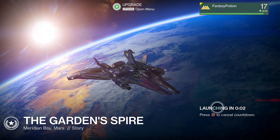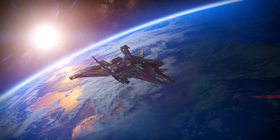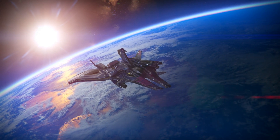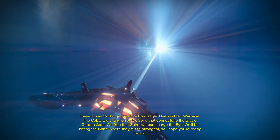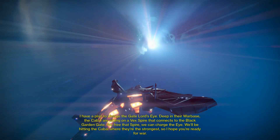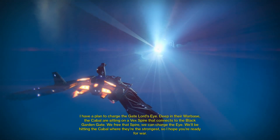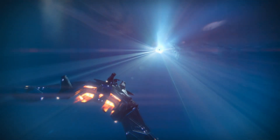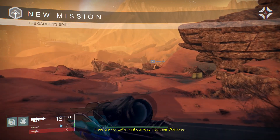Last time we recovered the Gate Lord's Eye, which is the key to the Black Garden, but it's inactive — so now we need to figure out how to activate it, and this mission is where that comes in. The plan is to charge the Gate Lord's Eye deep in the Cabal war base, using a Vex spire that connects to the Black Garden gate. So let's get rocking — I've always been ready for war, that's all we do in this game.